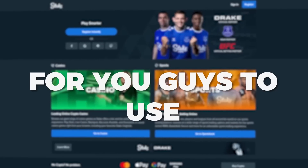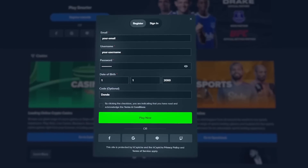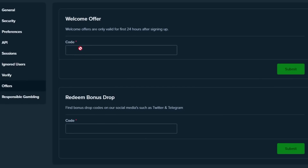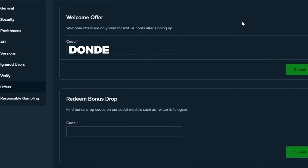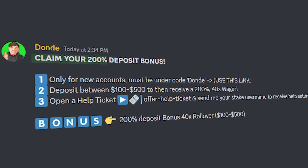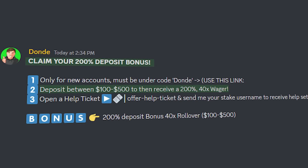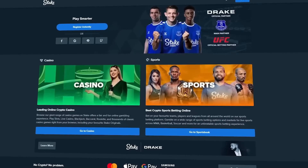Before we get into the next part of the video, I have some exclusive welcome offers for you guys to use on Stake. Make sure you sign up under code Donde. If you already made an account in the last 24 hours, click the icon in the top right corner, go to settings, then click on offers, and put in the code Donde in the welcome offers box. Join the Discord server to claim your offers — I can get you $21 free on sign up, and a 200% deposit bonus up to $500. Join the Discord with the link in the description or pinned comment.